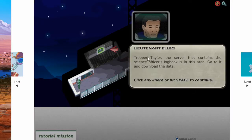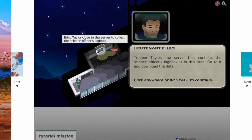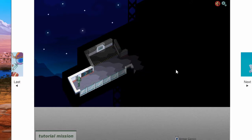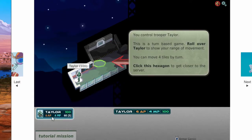Let's start then. There's me, Lieutenant Elias. I'm the guy in charge here, talking to Trooper Taylor. Go through and download. So Trooper Taylor has six ability points, four MPs, and looks like 60 bullets in his gun.